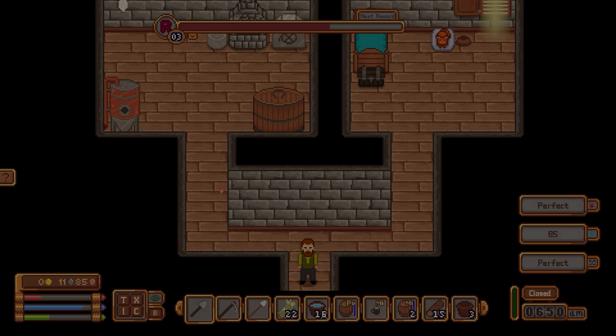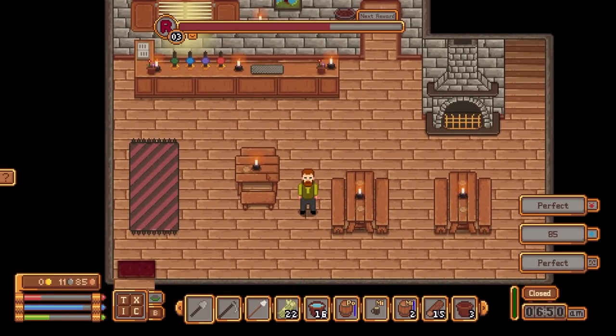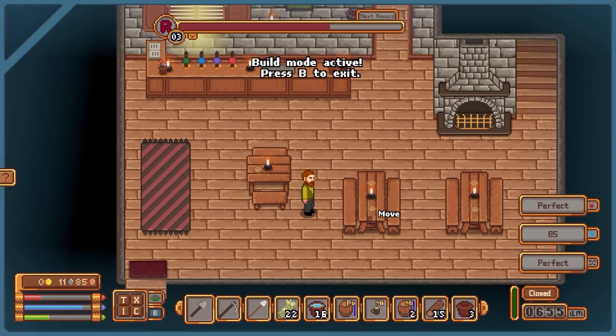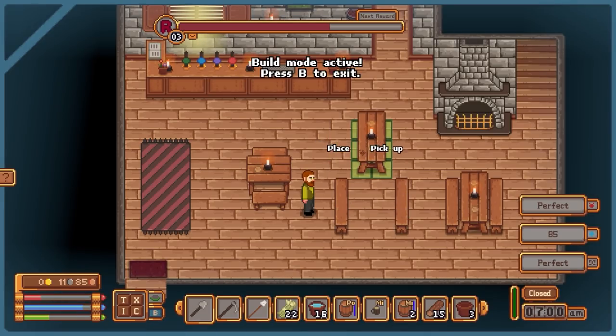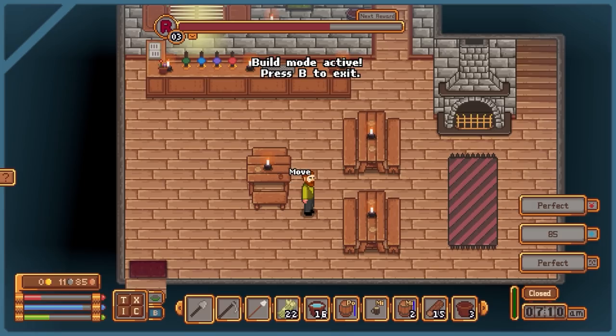Let's have a quick look at the tavern and go down to our main area. This is our main bar area — we've got a couple of tables, a couple of benches, and a rug that's really in the wrong place. I'm going to go to build mode and move some of this stuff to have it nice and cosy in front of the fire. Actually, I don't mind them over there — that goes quite well there too.